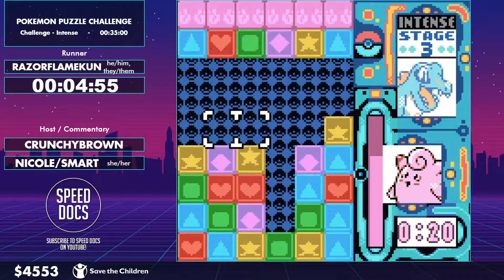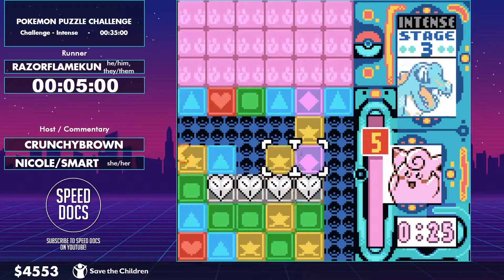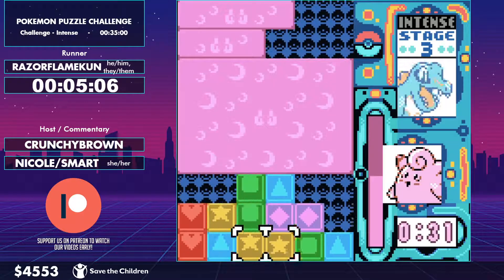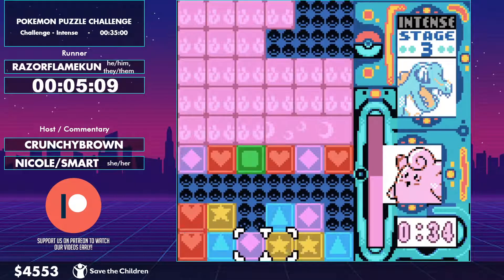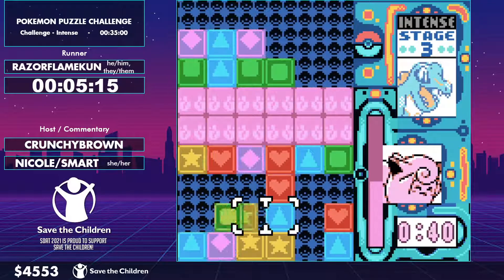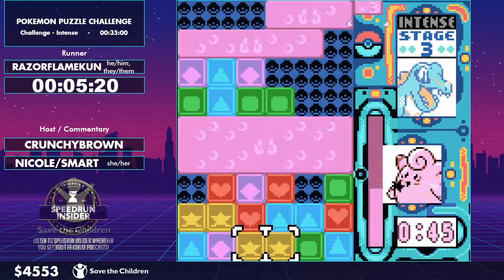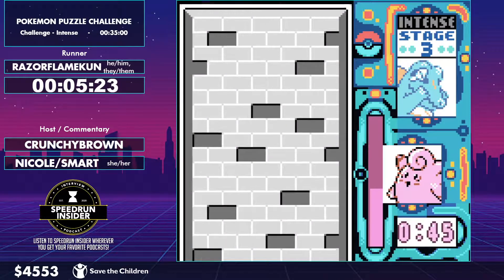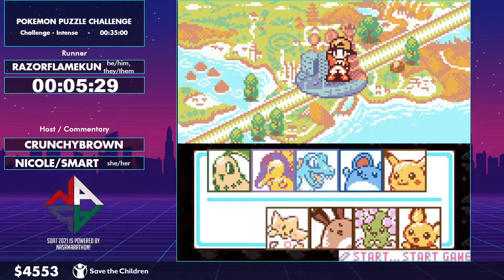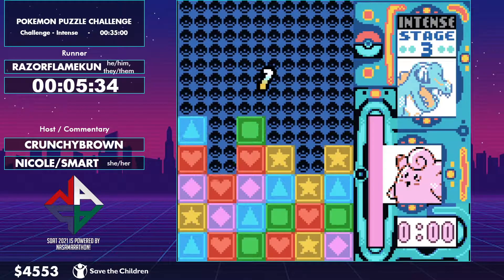Another aspect is that opponents can heal. You think you're doing well, knocking stuff out, and then all of a sudden they can heal their health bars. In intense mode, you can heal an infinite amount of times. Opponents start to heal when they are below one-third of their health bar. The optimal strategy is to get them between half health and a little above a third, then finish through with big chains and combos.